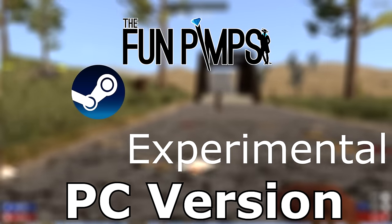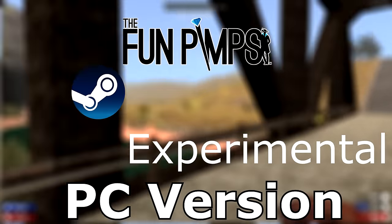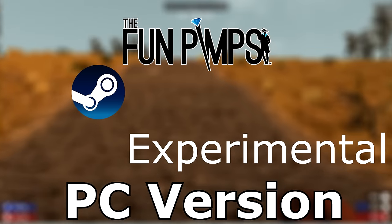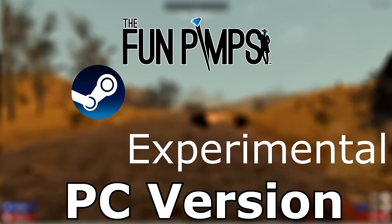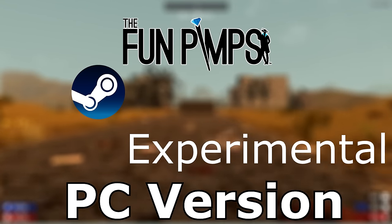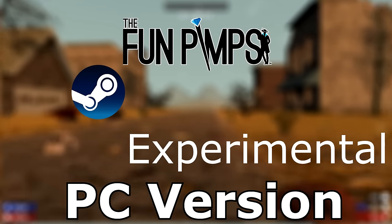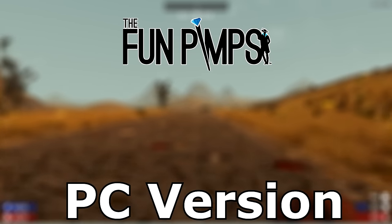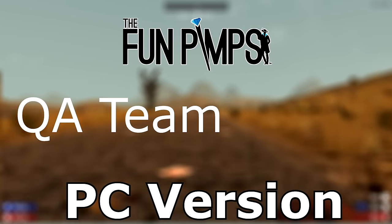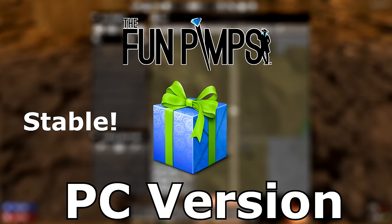From there it goes to the experimental build. If you're playing on PC, you can select the experimental or beta option in Steam and download the experimental version of the game — knowing full well that it's unstable and will likely cause bugs and crashes. It's meant for players to provide feedback so developers can fix additional bugs. We report things, they go back and fix more bugs, it goes to QA, then back to experimental — looping like that until everybody's satisfied. Then they push it to PC as a stable release and we get it immediately.